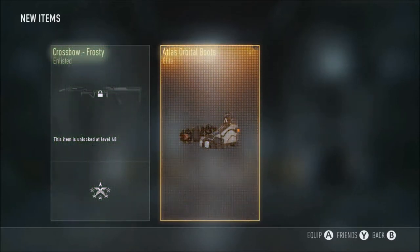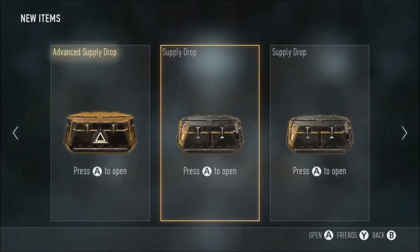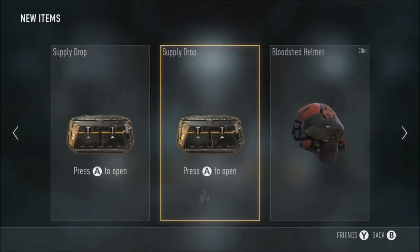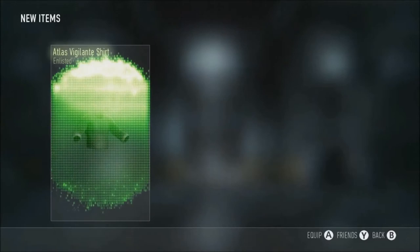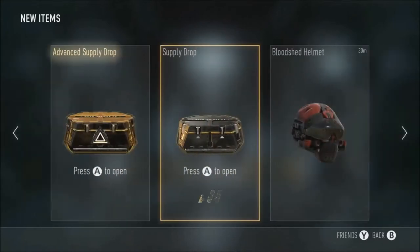Orbital Boots - I think I've already got them. Yeah, I already do. That's quite sad, you know, but it's an elite so I'd pack them. What's in this one? Atlas Vigilante shirt - it's a civilian mask and nothing else.